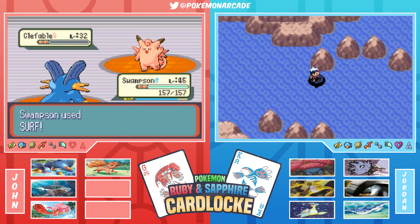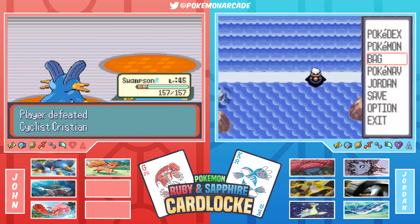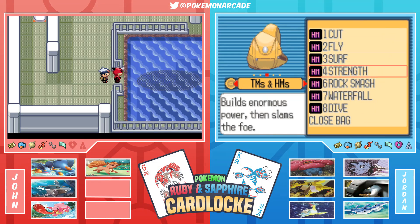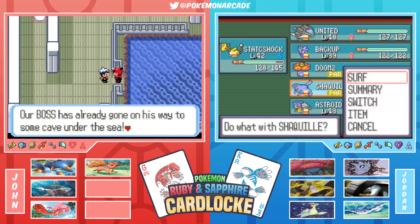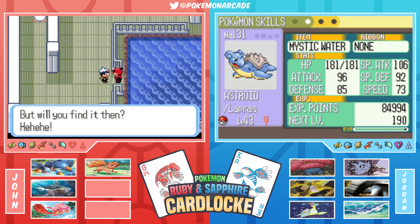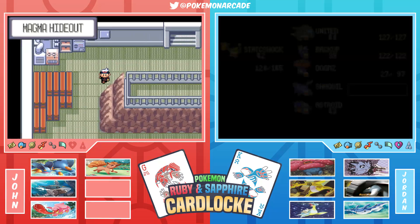The Final Countdown plays as Jordan throws a ball - nice timing. Jordan realizes they need to teach Waterfall. They wish they'd brought a weaker Pokemon for the HM. They need to identify an attacking Water type. Looking at their team's attacks, Lapras already knows two HMs. Jordan debates who should learn Waterfall.